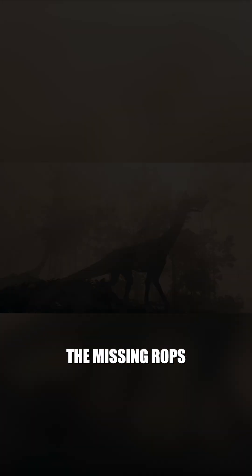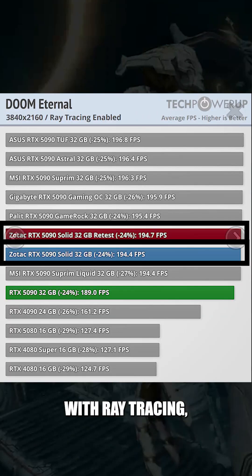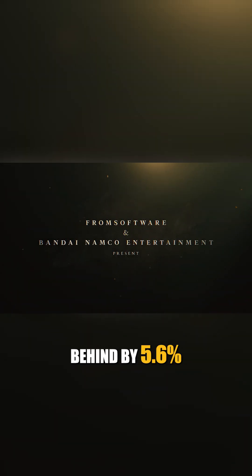The impact of the missing ROPs varies by game. For instance, in Starfield the performance loss is minimal, while in Doom Eternal with ray tracing the card performs close to expectations. In benchmarks like Elden Ring, the Zotac card underperformed compared to the NVIDIA Founders Edition, falling behind by 5.6%.